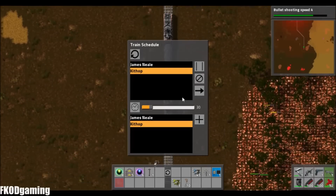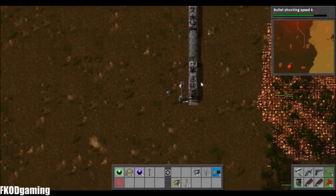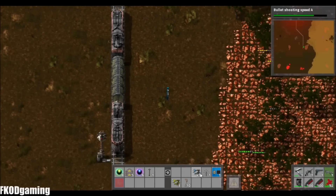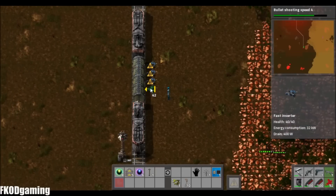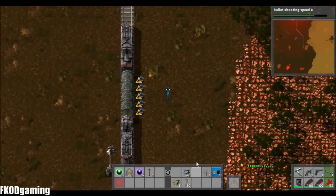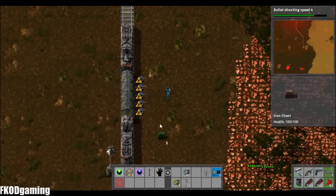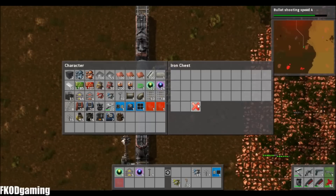We'll go to the stop, pause the train. There are some biter nests right there — that's not really a good deal.